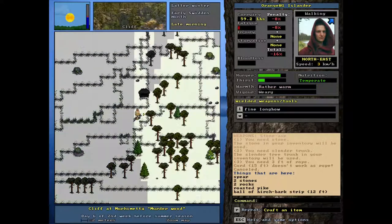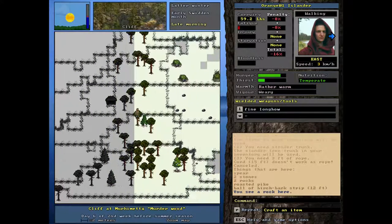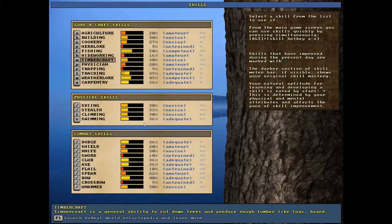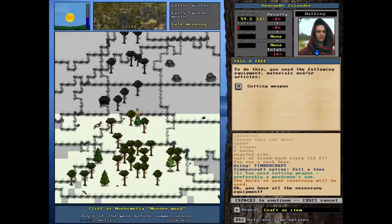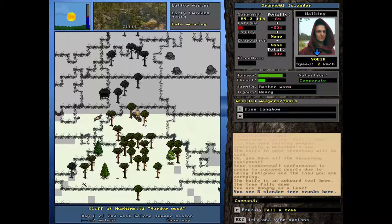Hey, Orange One here. We're back at our camp and we need to do a couple things. First, we need to take care of our hunger, which I'm a little bit concerned about — that should really be our first concern. I also want to trap some stuff and get an axe going, but we need to cut this tree down and then just make a little fire.